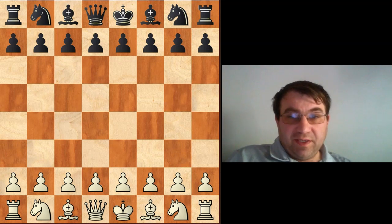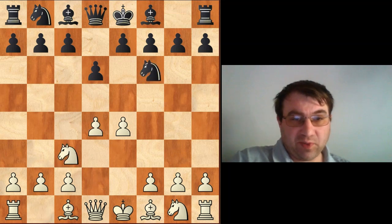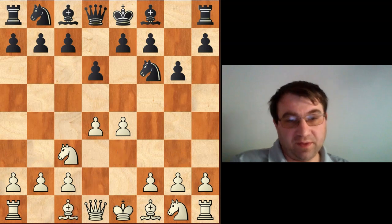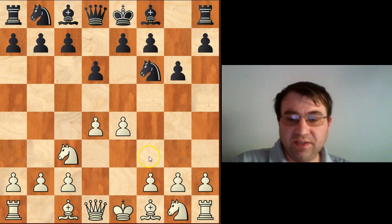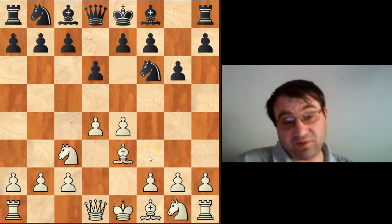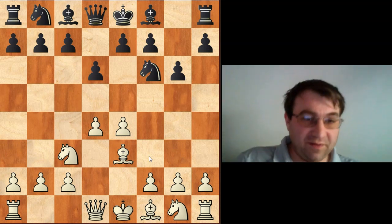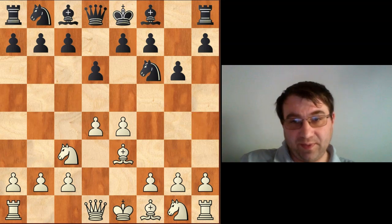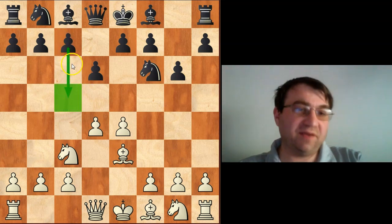Hello YouTube. By request, we're going to be taking a look at the 150 attack — an attack that you actually play against the Pirc. It could happen with Be3, or it could even happen with pawn to f3; it's basically the same idea. The first game we're going to take a look at is just going to be starting with the move Be3. So Be3, starting the 150 attack, is kind of a good idea because it does make it very difficult for black to play c5.